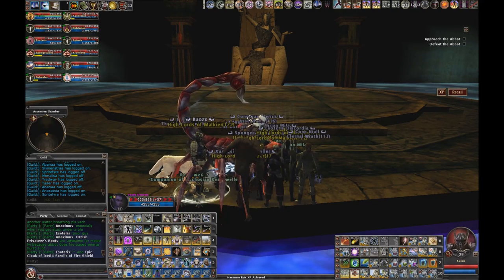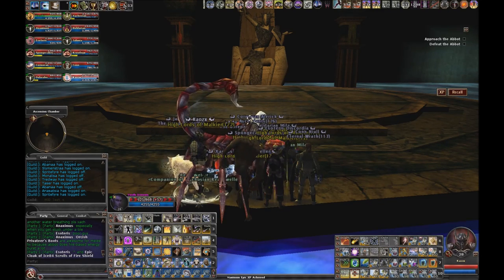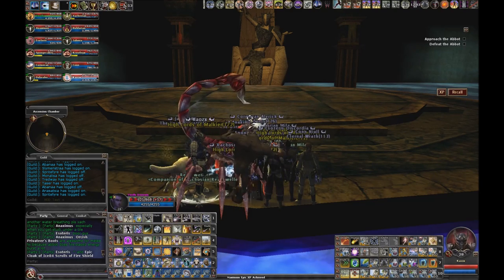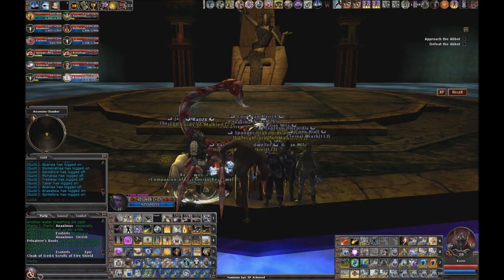At that point we're going to beat the Abbot down to 50%, then the Abbot takes a little break and three death knights are going to appear. We're going to bring them together so AOEs can affect them all and DPS them all down. After they're all dead, the Abbot is going to come back and it's the final beatdown.